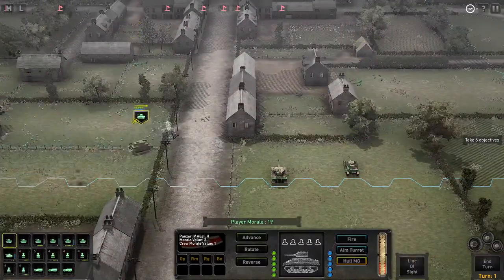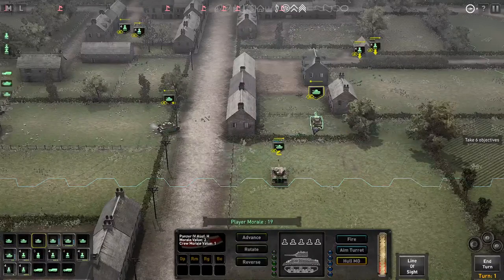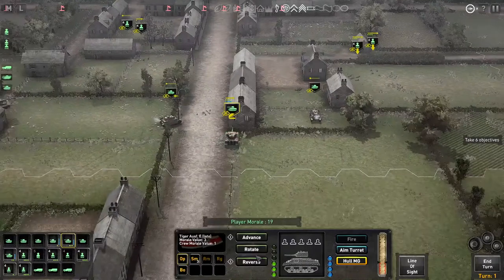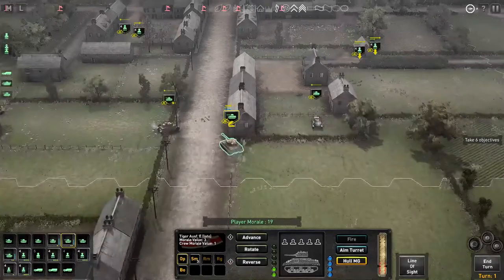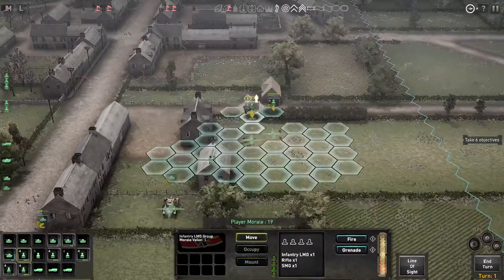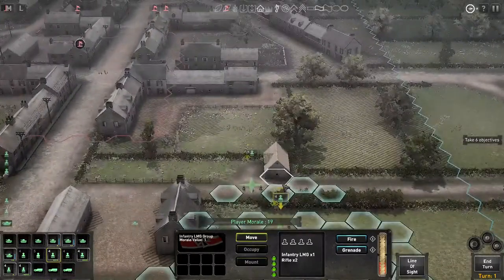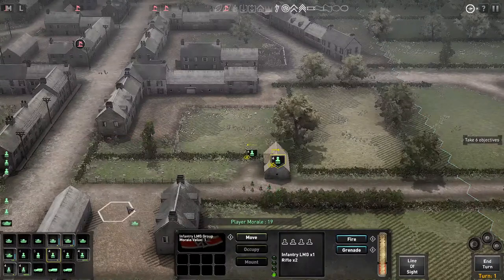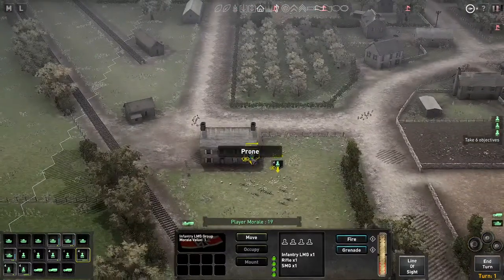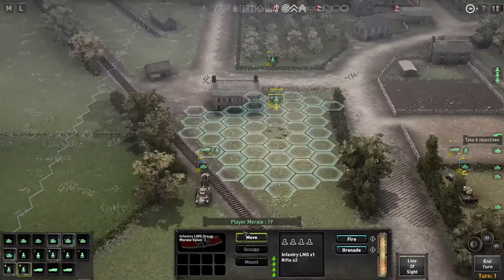We're gonna bring right up here. Let's just advance this way. I'm gonna put you right here and just hold you right now. Let's rotate them that way. Let's move - I think that's everyone. Nope, I missed two somebodies. That's why I'm glad they have this indicator, because it does let you know, especially in a scenario with a lot of units.